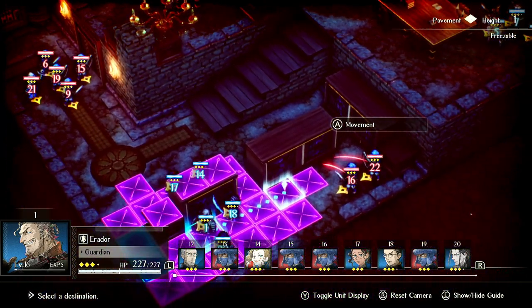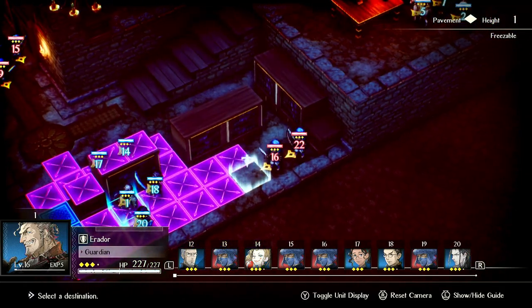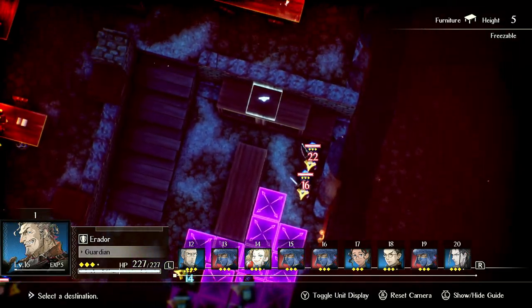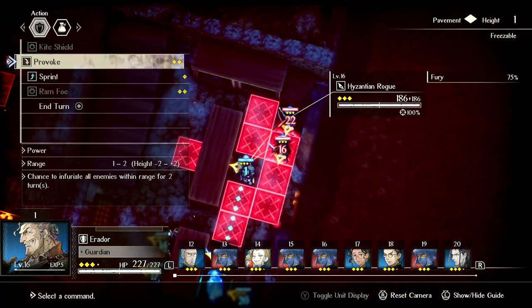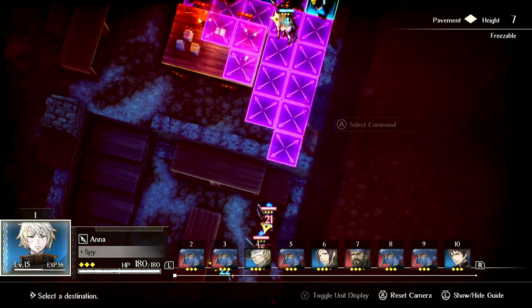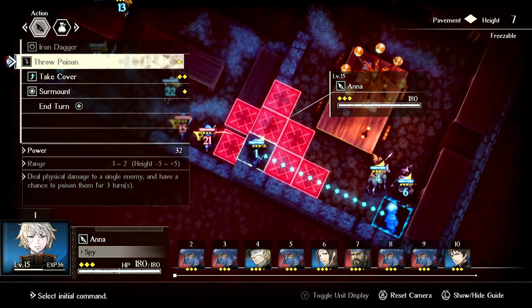But in this case, we're doing every single chapter, so I have to do it. So what I'm going to try to do is move everyone to this position here, and then get Serenoa and Benedict out. So that's like the main idea, and then hopefully Erador gets a provoke. And apparently he takes less damage when he's attacked from the back, so we'll allow that to happen.